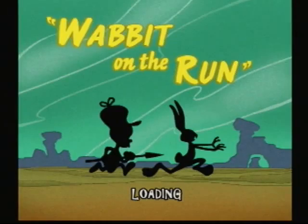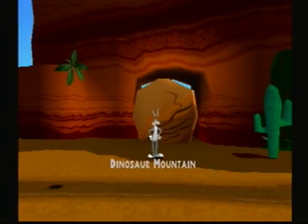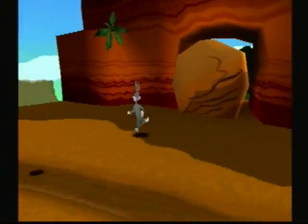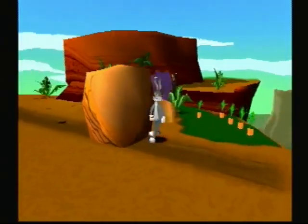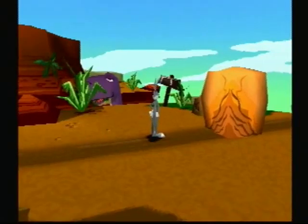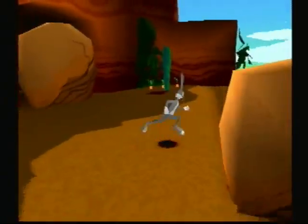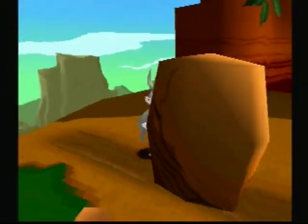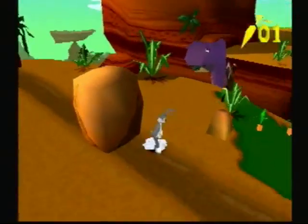Every single time period — there's six of them in all — have an enemy. Like, one is Witch Hazel, one is Marvin the Martian, and one is Yosemite Sam. Now, you see shadows like these — that usually means a good thing. And every time you see track marks, that means you could probably drag something over. In this case, this rock.